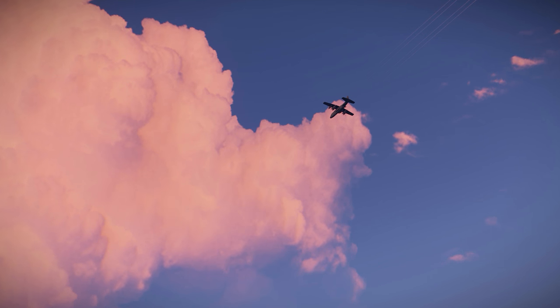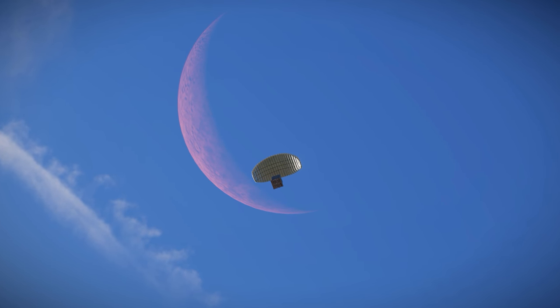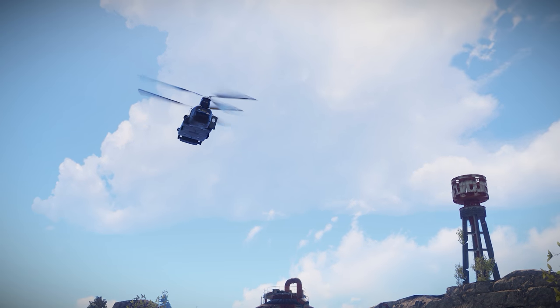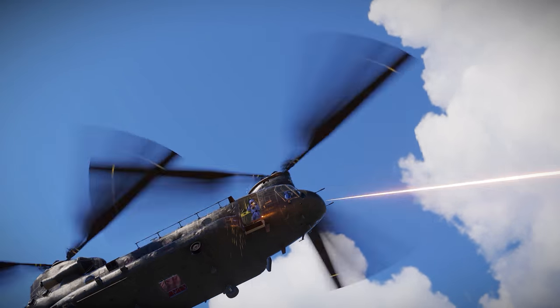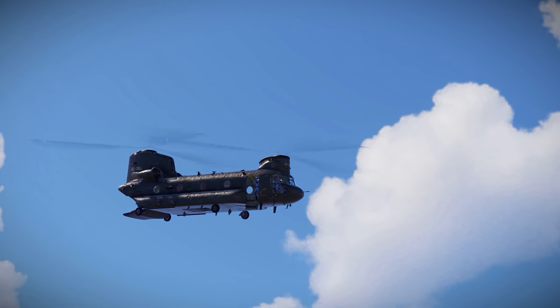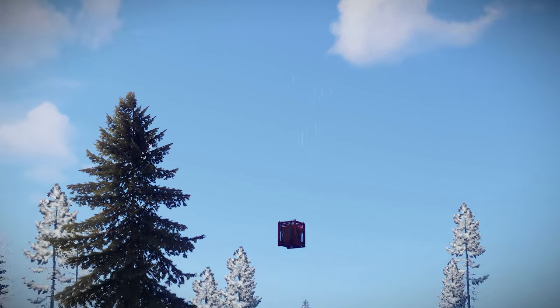In addition to airdrops, attack choppers, and random encounters with angry naturists, we now have a new event: the Chinook. Periodically, a transport chopper piloted by the boys in blue will appear offshore and make its way to one of a number of possible drop-off points at tier 1 and above monuments. After circling for a while and making sure the coast is clear — which basically means shooting at players — it'll dump its payload: a high-value crate in a locked cage at the drop zone.